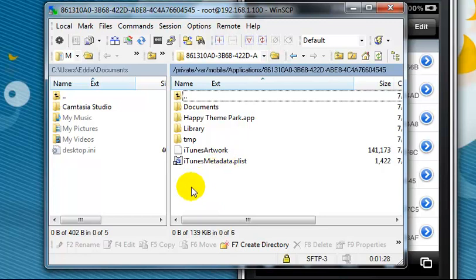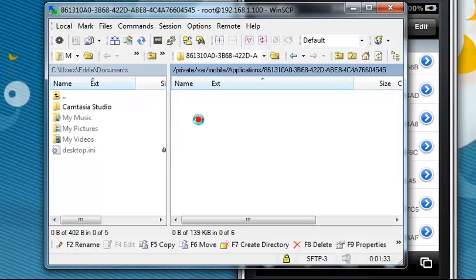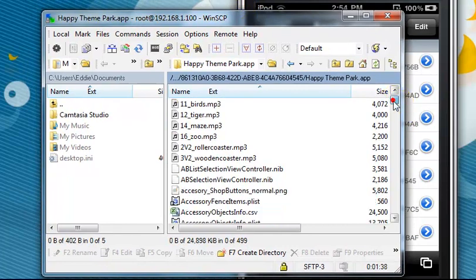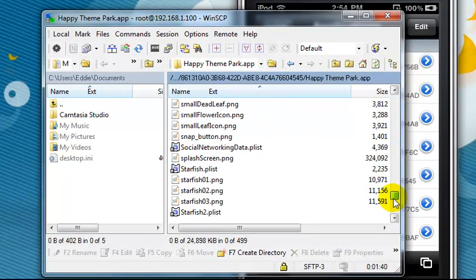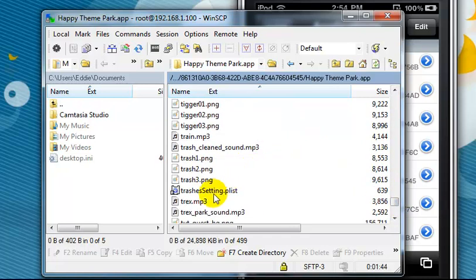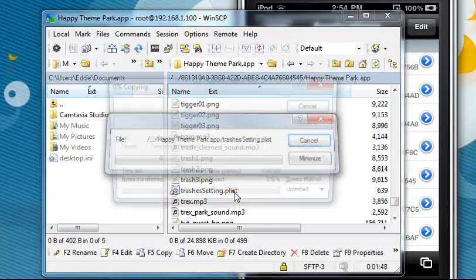Go back into WinSCP and find 861310 and open that. It will be different for you depending on how many apps you have. Go into Happy Theme Park.app. First, we want to find Trash Settings, so scroll down — it will be TrashSettings.plist. Open that up.